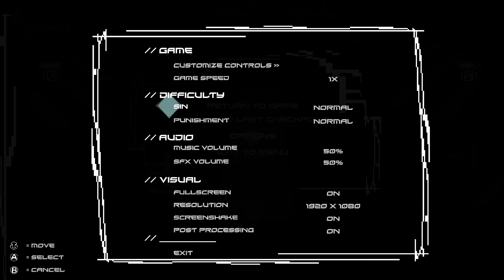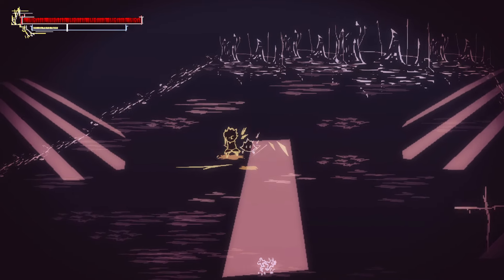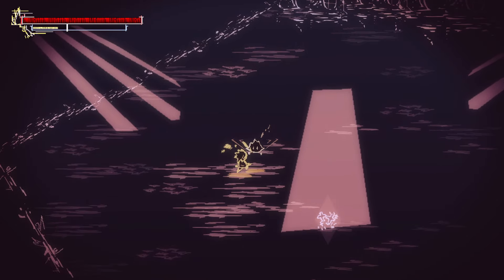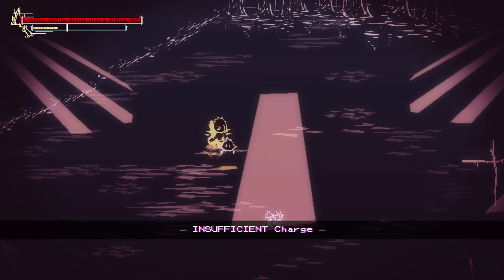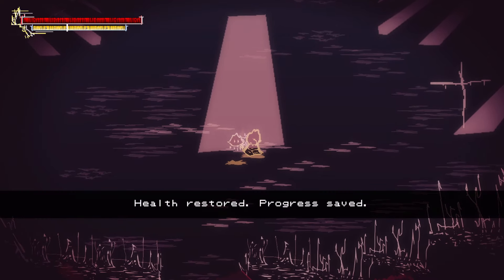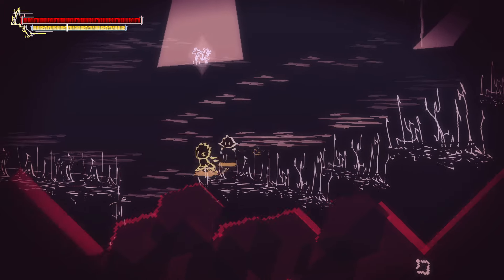Let me check the options — I saw that screen shake, it needs to go off for me otherwise it's going to trigger my motion sickness. No music yet. We have a three-hit combo — that's cool. Y is a heavy attack and B requires charge. We need to fill that up to shoot. We also have the dodge. What's this? Rest — health restored, progress saved. It's a soul-like game with bonfires.